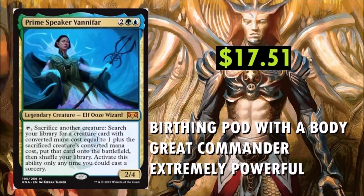Prime Speaker Vanifar is really, really cool. This card is probably one of the best cards printed in a while, in my opinion. It's an Elf Ooze Wizard — it's Birthing Pod with a body. Commander is going to love this, and I think Commander alone is going to keep the price point high. I expect it to go up in price. Tap it, sacrifice another creature, search your library for a creature card with converted mana cost equal to one plus the sacrificed creature's converted mana cost, put that card onto the battlefield and shuffle your library — activate only as a Sorcery. And it has a 2/4 body. There are already turn-one and turn-two combos with it, there's just endless synergy. I can expect it maybe $25 or $30 down the road.